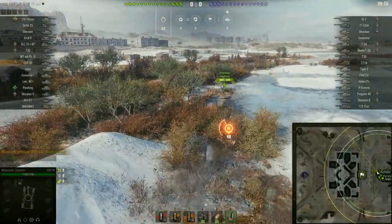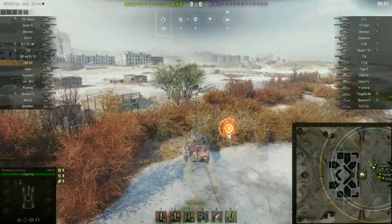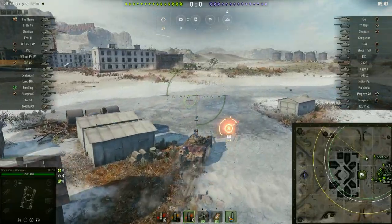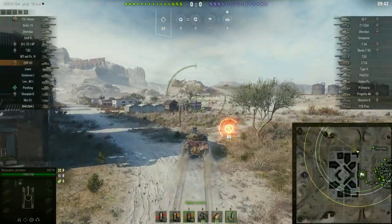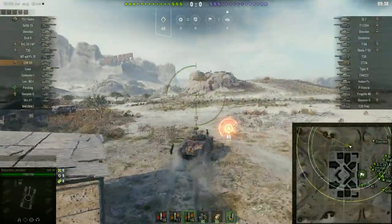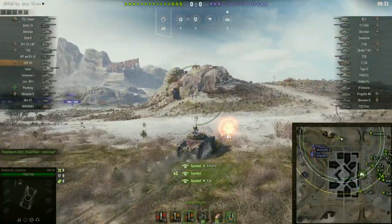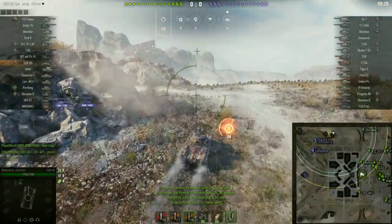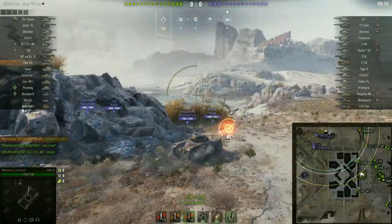How's it going everybody, I am DMGTO, and today we're looking at a subscriber replay in the EBR 90 from Rhinoceros Unicornis. This vehicle is the tier 9 French wheeled vehicle. It seems incredibly quick — it's just casually doing 85 km/h. It also has a 90mm gun with 185 penetration and 240 alpha damage. It also has 90 penetration on HEAT rounds, which have 320 alpha damage. This is a really solid little tank.